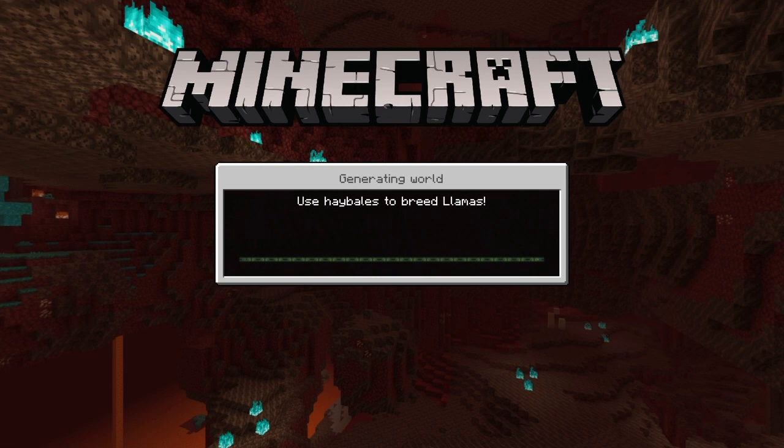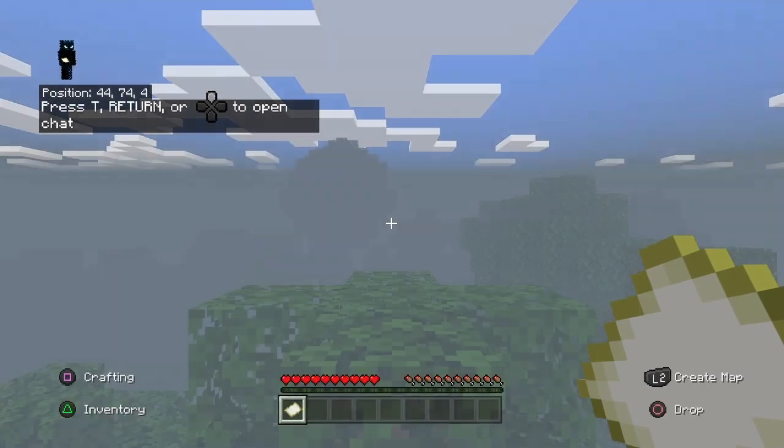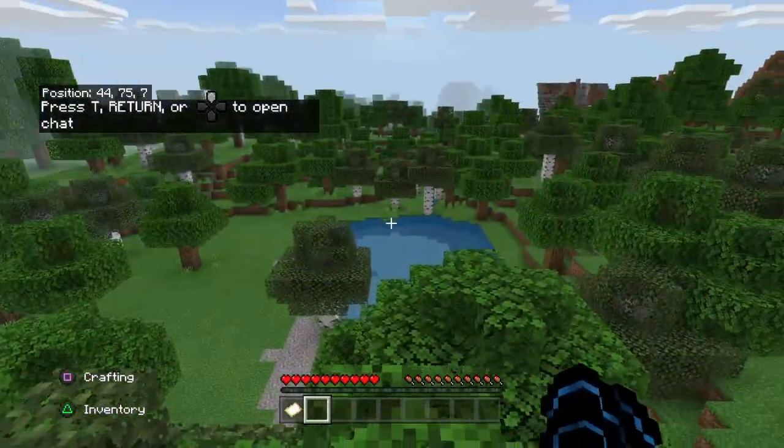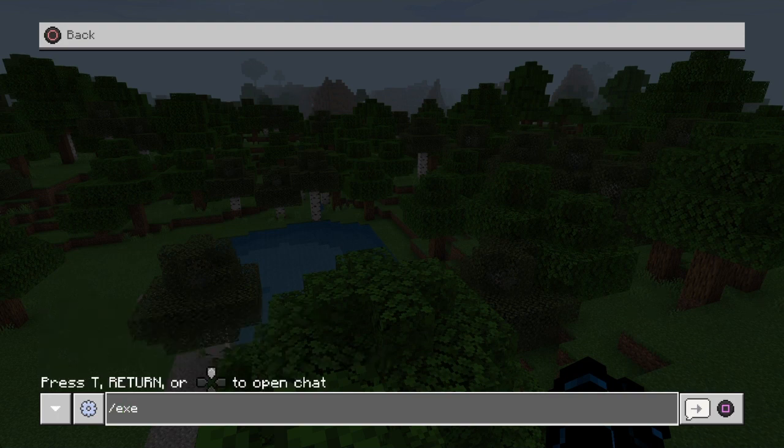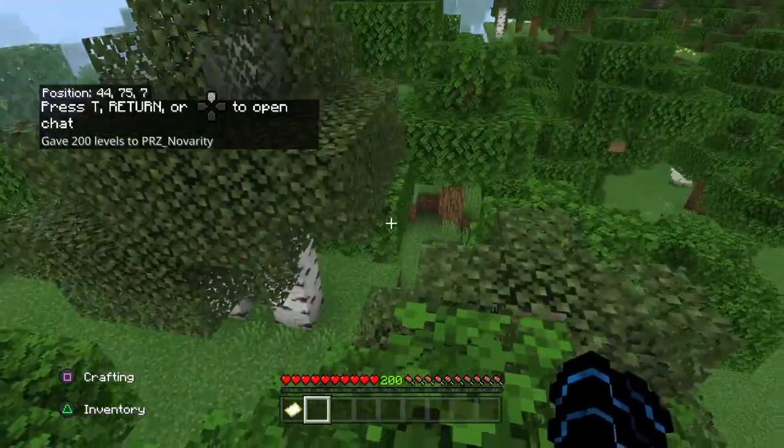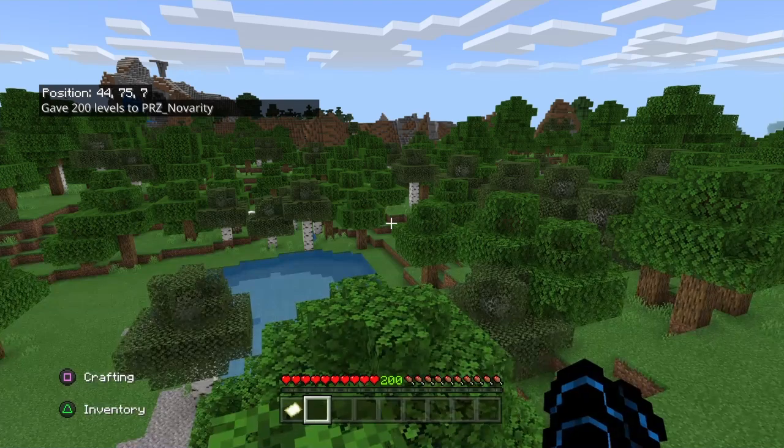So I'm gonna show you exactly what you're gonna have to do. You can use any command with this by the way. What you're gonna want to do is open up the chat and type slash execute, then at lowercase s, space, then three tildes - I call them squiggles - so squiggle squiggle squiggle like this. Once you do that you can do xp, and we'll do like 200 and then put L. And as you can see, there goes 200 levels, and I am in survival with no cheats on.